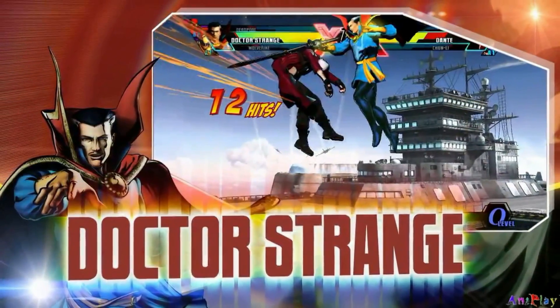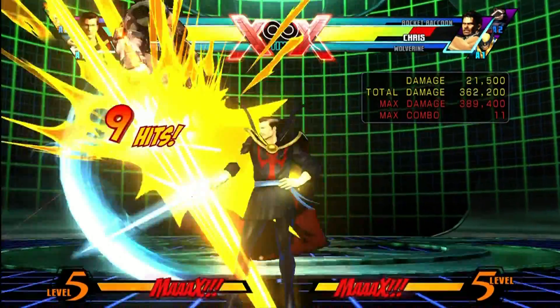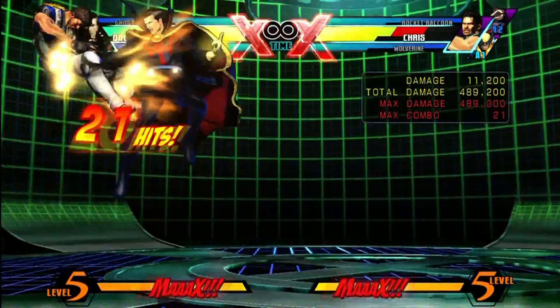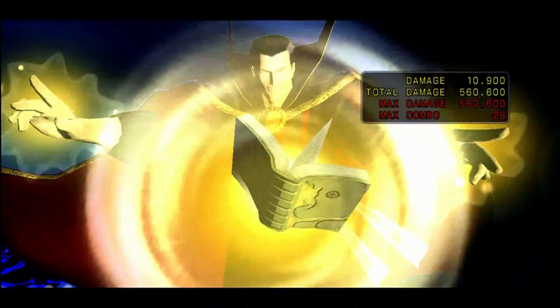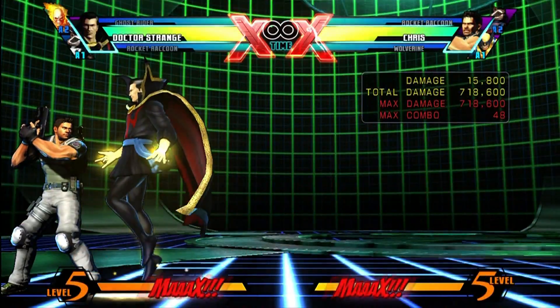The first one I'm going to show you is probably best with a Daggers of Zanakh mix-up, where you use Daggers of Zanakh and teleport behind them. This combo, if you do it properly and mash the Spell of Ashanti well enough, should do 700,021 damage.